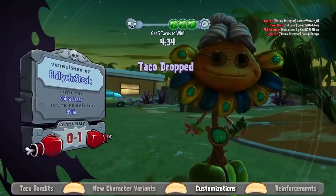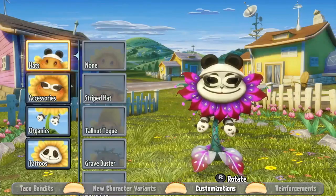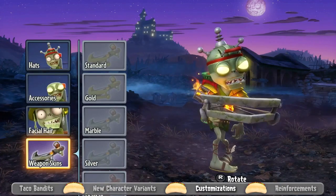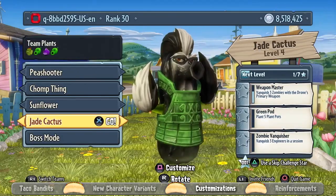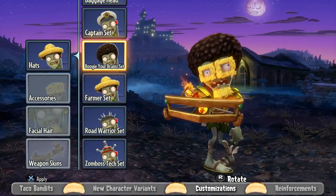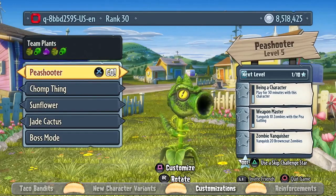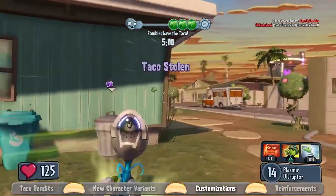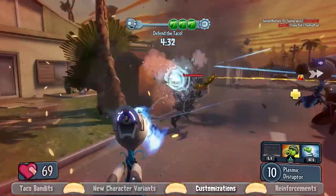We know PvZ fans love customizing their plants and zombies, and we've got more stuff for you. The new concept here is the idea of a set — hats, glasses, facial hair, and accessories meant to go together. Things like the Farmer set, the Boogie Your Brains Out set, and a skunk for the cactus. They look really great together, but you can also mix and match for your own unique look. There's a ton of new customization in this update. One of my favorite sets is for the Peashooter — it's Mass Effect inspired, very high tech and clean looking, and it looks really good on the Plasma Peashooter.